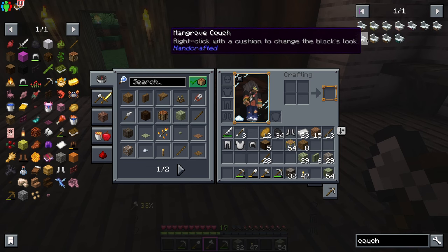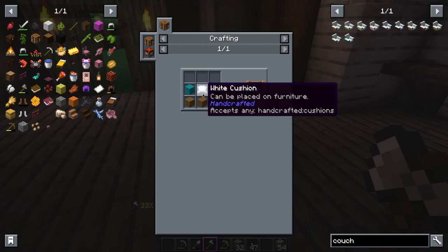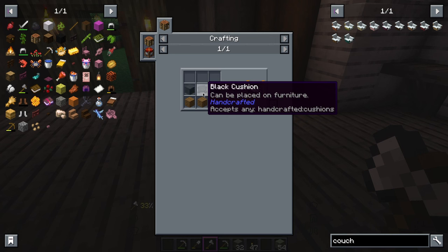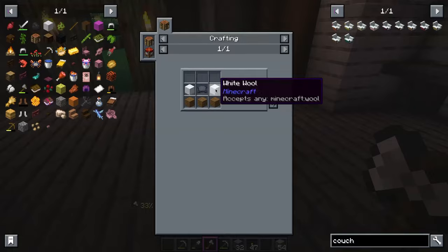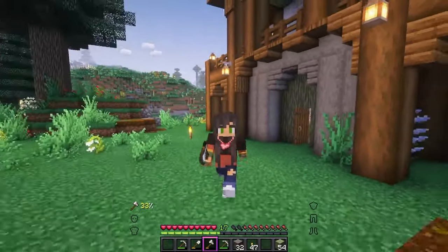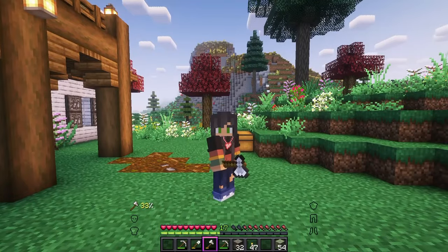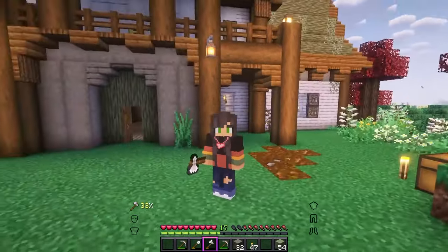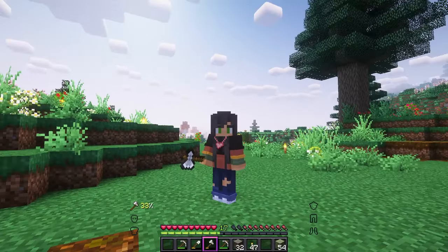I need this. What do we need to make a couch? Wool and a cushion. But we definitely need wool. I have noticed that I have not seen any sheep around here. So there is a lot of decorating that I want to do for the inside of the house, so I think we need to go see if we can find some sheep so that we can get some much needed wool.